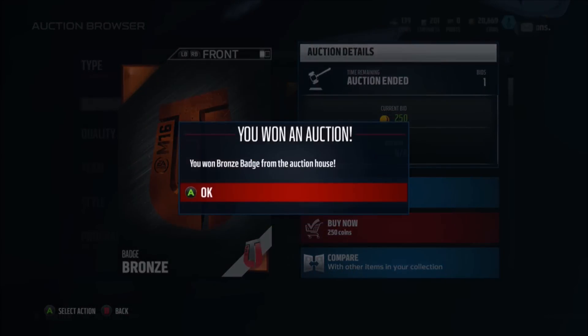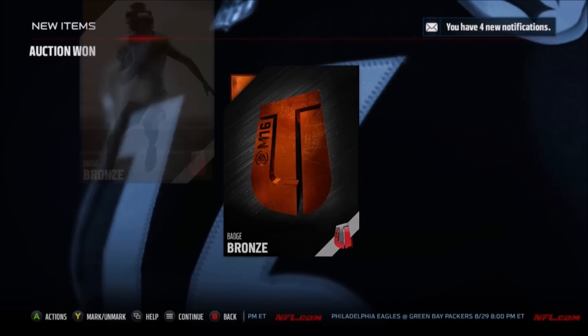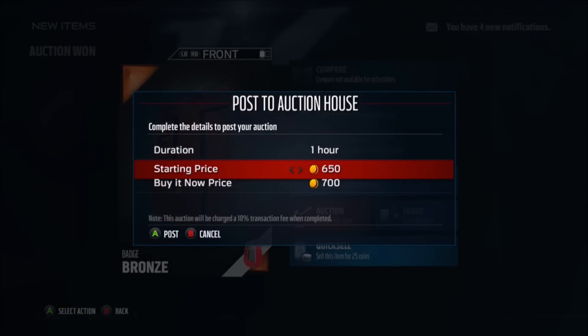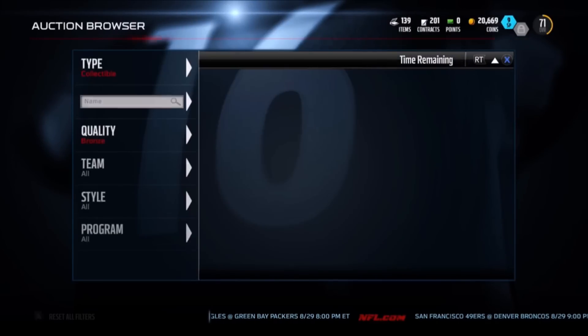Look at this — 250 coins! Bang bang bang, and we're going to put that sucker up for anywhere between 1,600 to about 2,200 coins. It fluctuates a lot so you have to remember to check the market. Normally you can sell these on average for about 1,900 coins, and they will sell about 99% of the time when you put it up at that price.